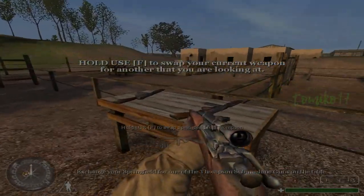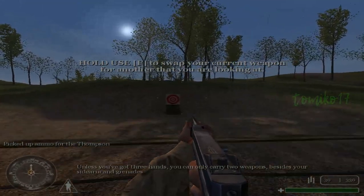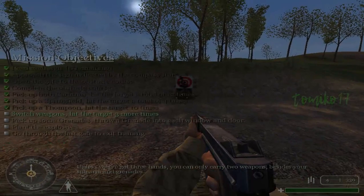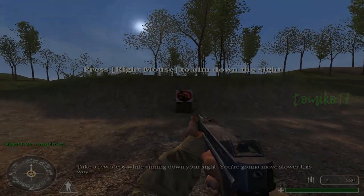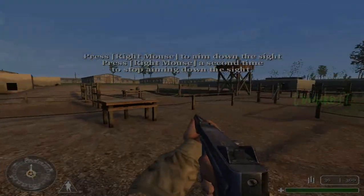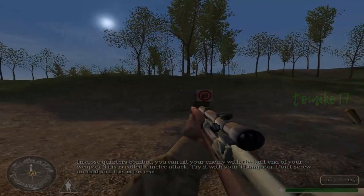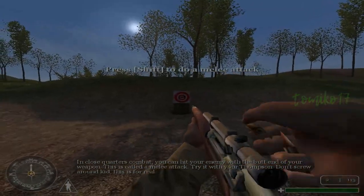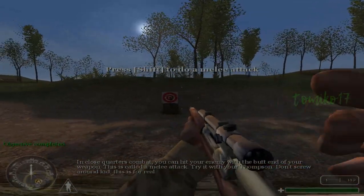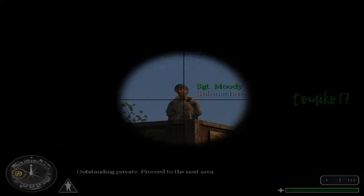Exchange your Springfield for one of the Thompson submachine guns on the table. Unless you've got three hands, you can only carry two weapons. Take a few steps while aiming down your sight — you move slower this way. In close quarters combat, you can hit your enemy with the butt end of your weapon. This is called a melee attack — try it with your Thompson. Outstanding, Private. Proceed to the next area.